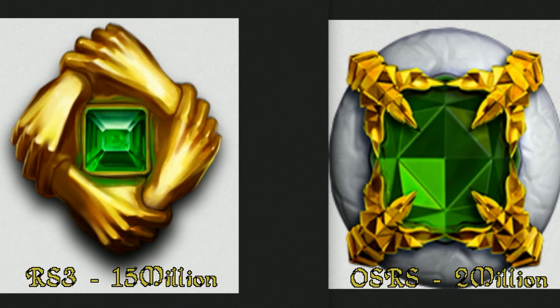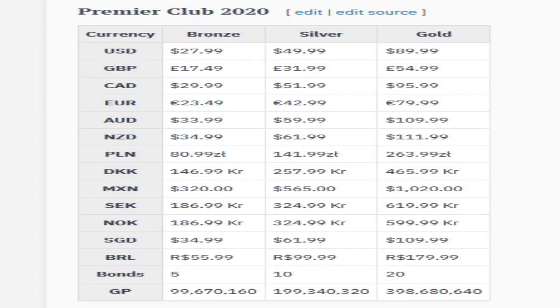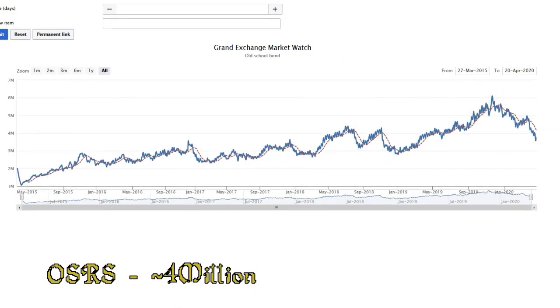I wanted to give you an example of why that is actually true, even though there's always that discussion that it's so much easier to make money in RuneScape 3 because of the larger markup on items. Premier Club 2020 required 20 bonds in both Old School RuneScape and RS3. RS3 bonds are currently trading at around 20 million, and Old School RuneScape bonds are trading at 4 million coins — so you can see right away, that's a heck of a deal.